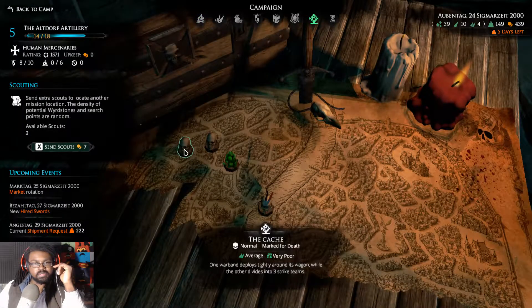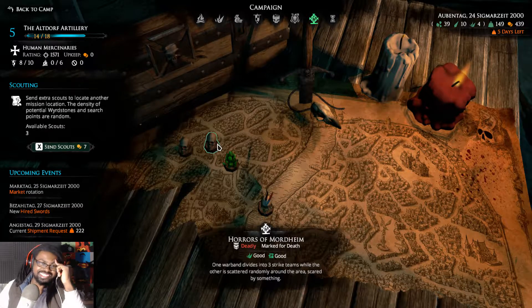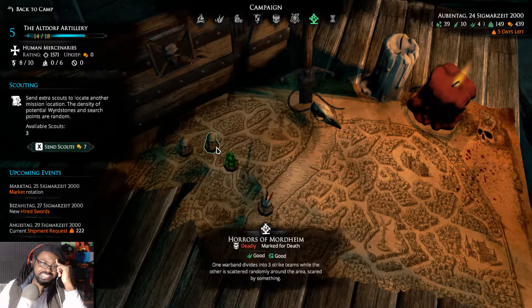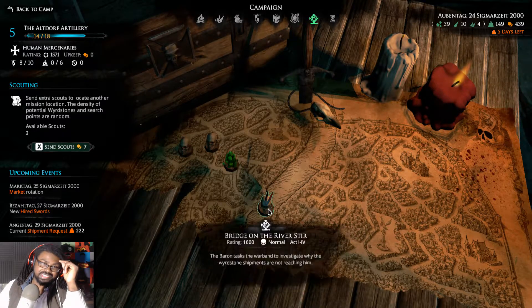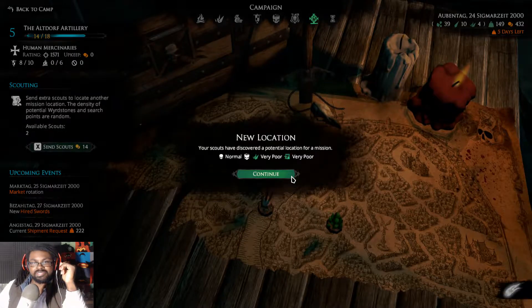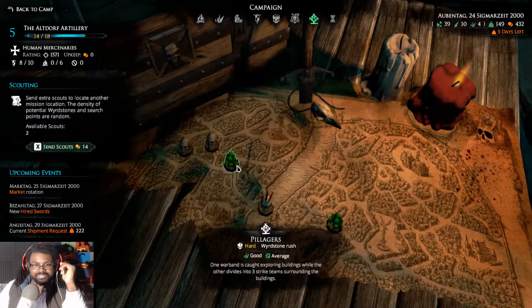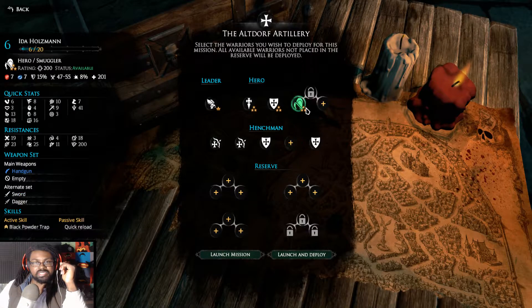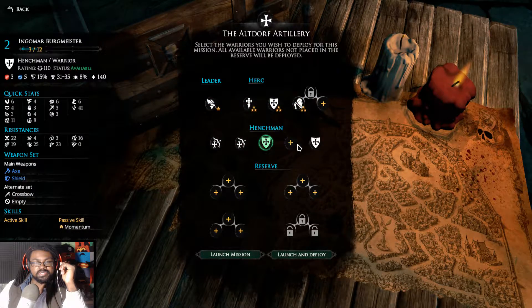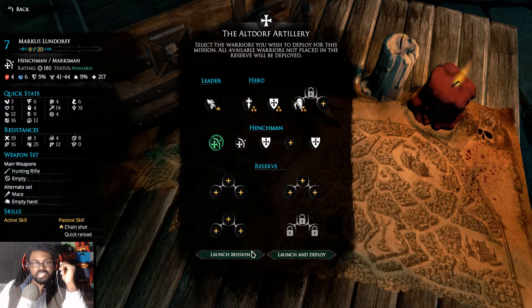Looking at available missions: Average, Deadly, Hard. One warband is valued at three strike teams — that didn't work out for us before. We'll take the Hard difficulty. I can do Brutal — we'll spend a little to try it — actually no, we're going for Hard. It's a Wyrdstone Rush, so hopefully we'll be all right. I think everyone's ready — let's launch.